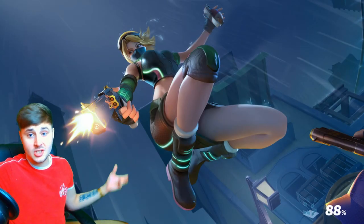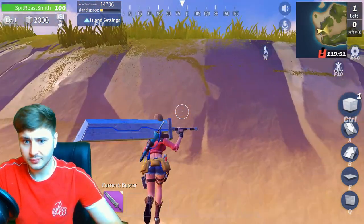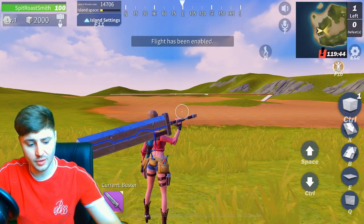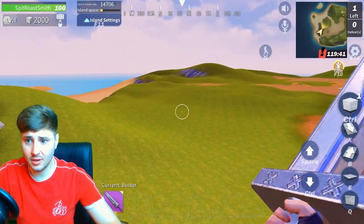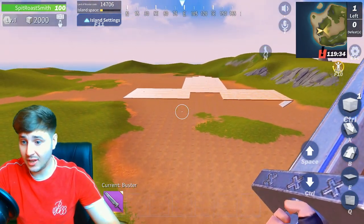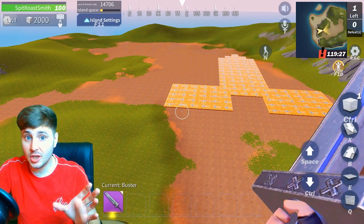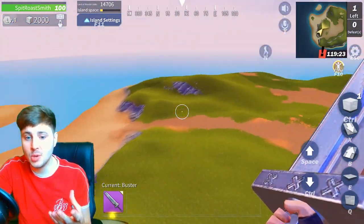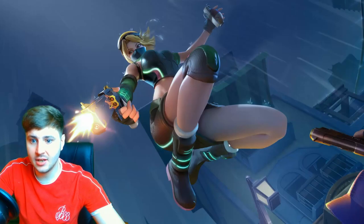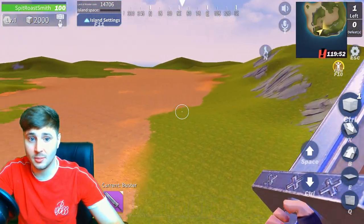Let's get into it and show you creative island. Here it is boys — here is my creative island. It's just a little island, that's all it is. I'll go to F10 just to show you the full sort of scenery. As you can see on the map, that's all it'll be — just a little island and you can create anything you like on there. You can upgrade to get as much space as you want. The smoothness is incredible compared to playground mode — the smoothness of the island is absolutely incredible.